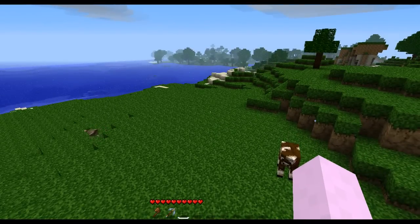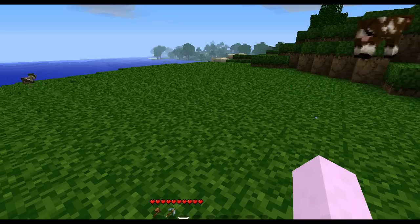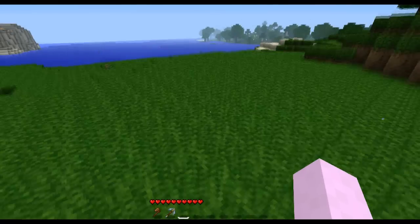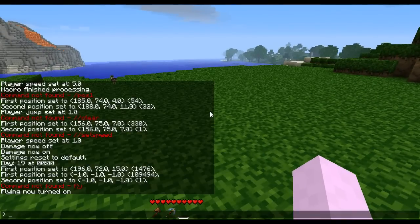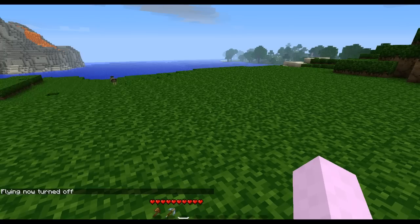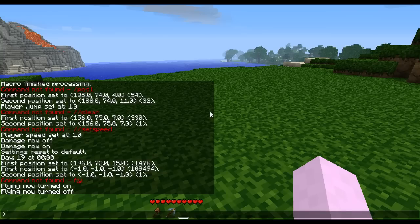Before we can actually do any world editing, we need to show you how to move around, and we're going to use some of the single player command features to do that. The first one is flying. It's super easy to fly — if you hit T to bring up your chat window, you can just type slash fly to turn it on and off.